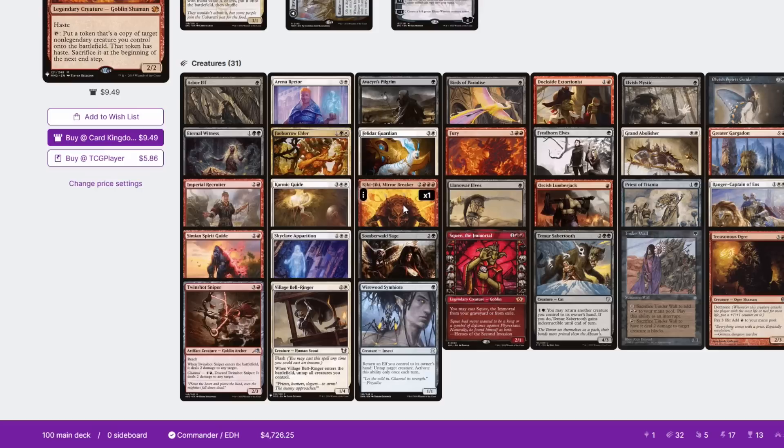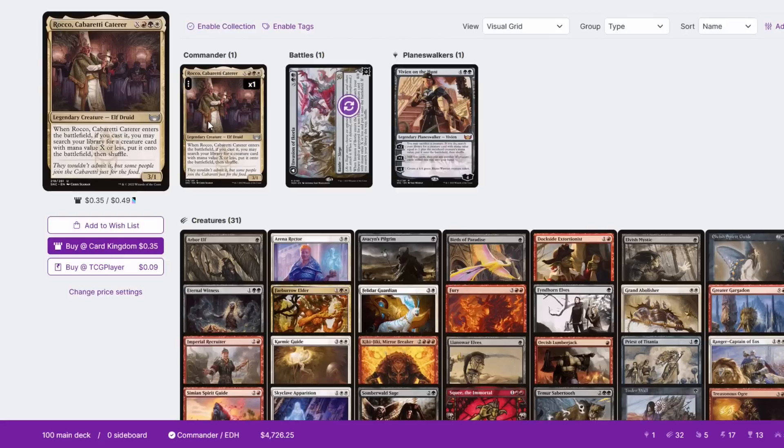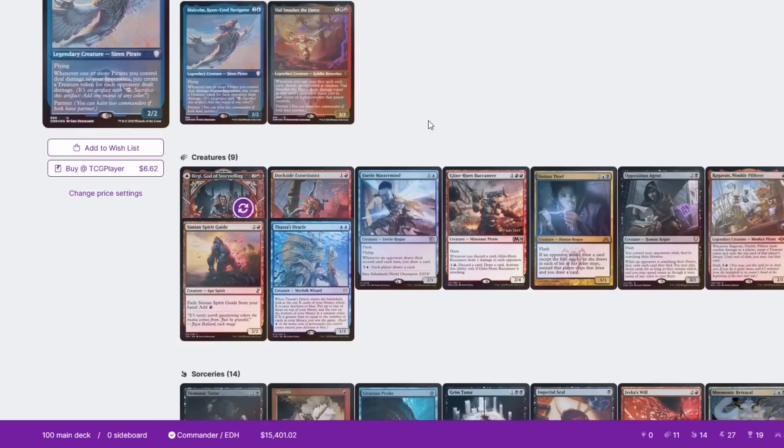Adatari is also with us playing his signature commander Rocco. This is a turbo combo deck that is trying to achieve a win condition with Kiki-Jiki and infinite creatures, basically using Rocco to assemble a combo with it.